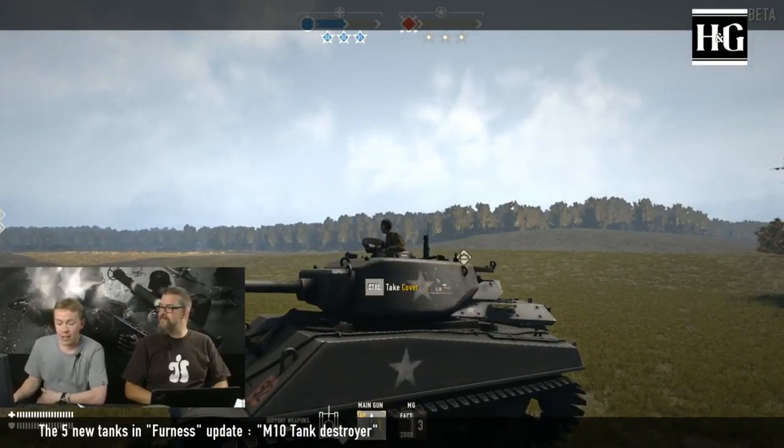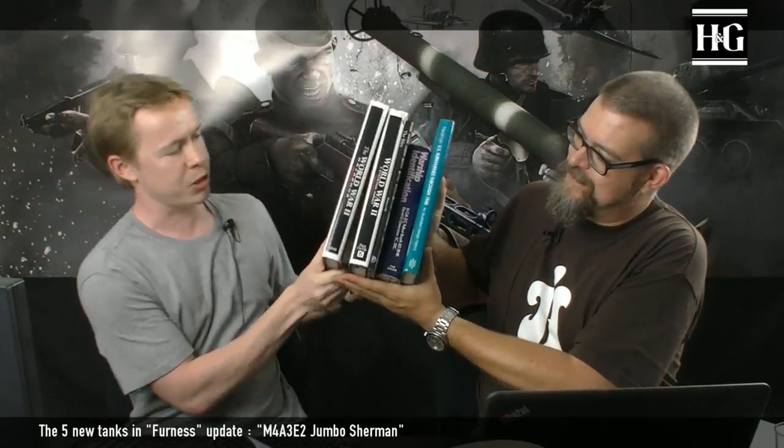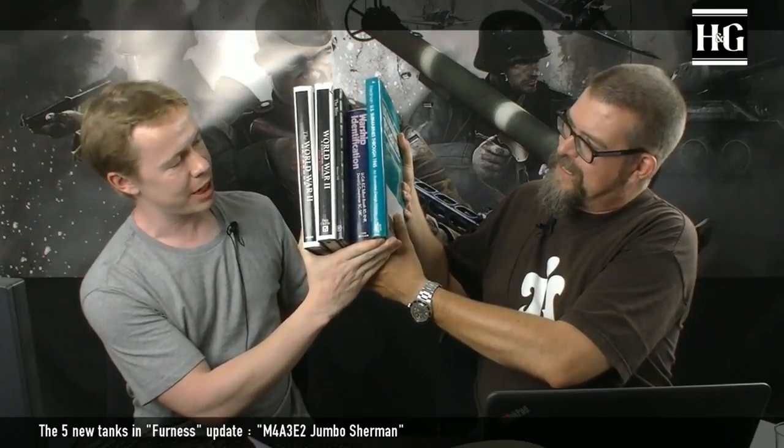So, here we have the M4A3E2 Sherman, also known as the Jumbo Sherman. Here I have a book — basically a thick book. Imagine if this is made of steel. This thick is just about the front hull of a normal Sherman tank. And we will add some more armor to this. This is the amount of armor on the front hull of the Jumbo Sherman. That is quite a lot of armor. Then they added even more on the mantlet on the turret, which made it this thick at its thickest point.